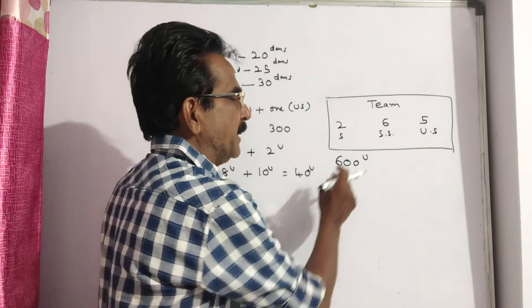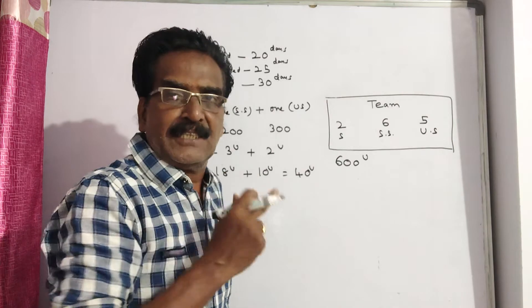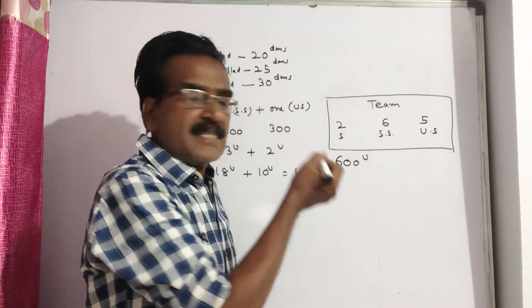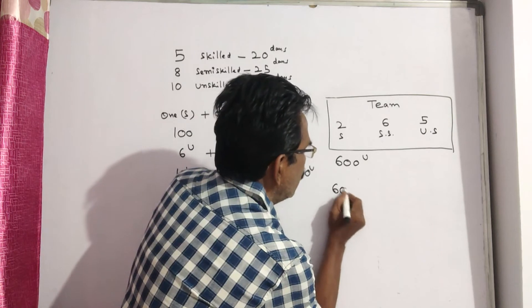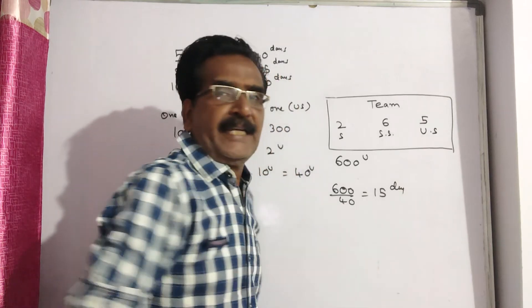The total work will be completed when the total work of 600 units is divided by 40 units per day. The time taken to complete the total work is 600 ÷ 40 = 15 days.